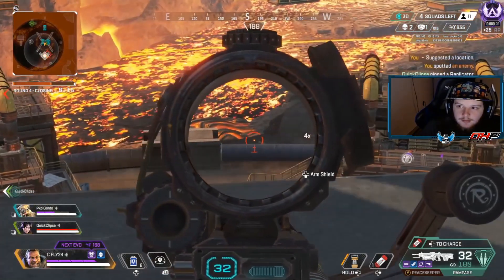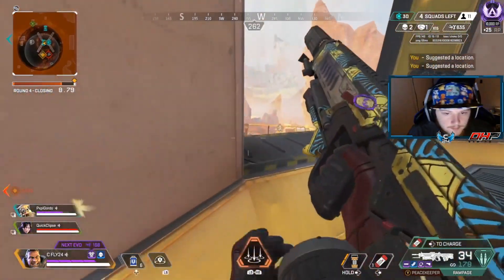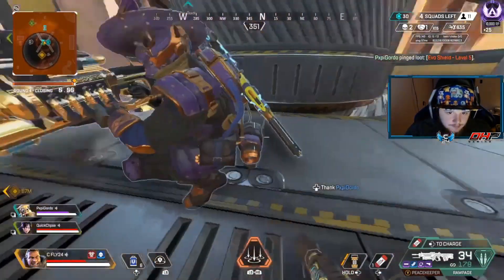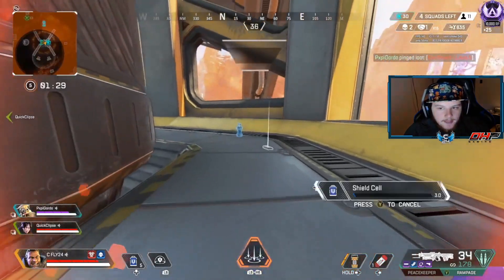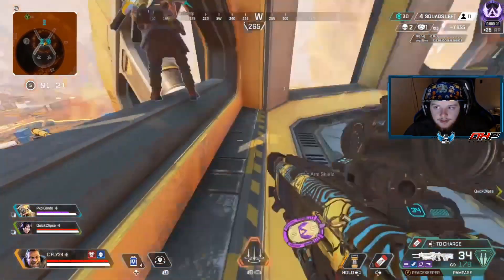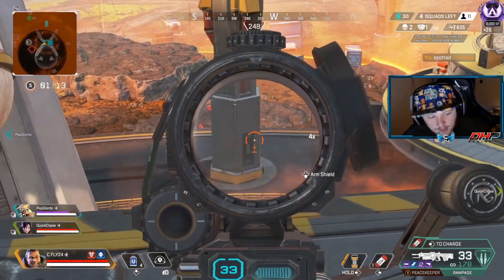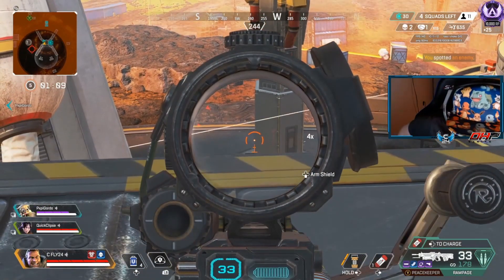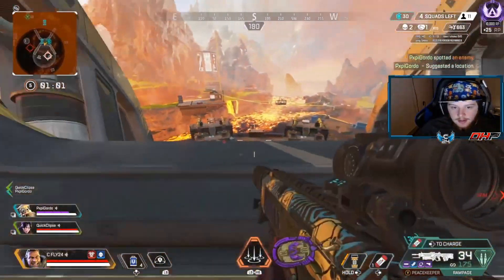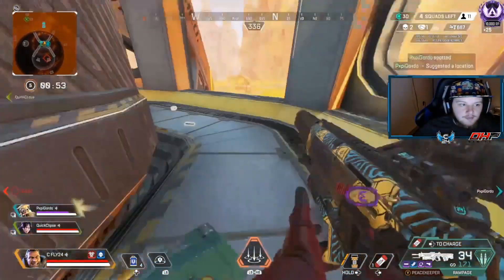I'm trying to stay safe because I don't have all the shields in the world. Something to always think about: when you're overextending or constantly shooting back at somebody, are you wasting their heals and yours, or just wasting theirs while you have plenty? Is it worth losing shields to grief their shields? If you and your whole team have a lot of shields you're fine, but if you don't, I don't recommend peeking until it's absolutely necessary. Now there's only four squads left and there's a duo right below us — that's a Caustic team right below our building.